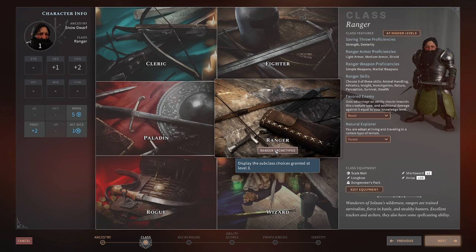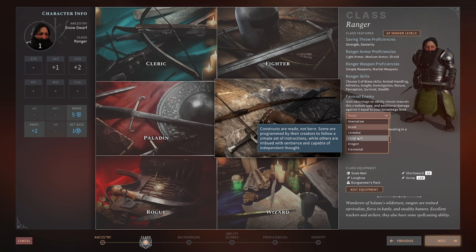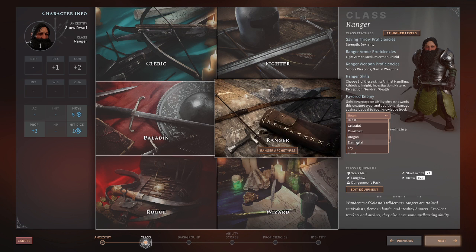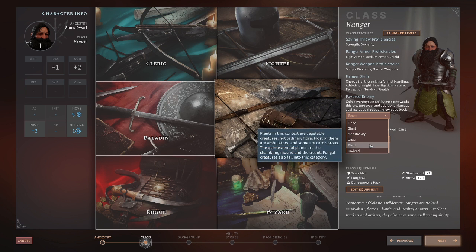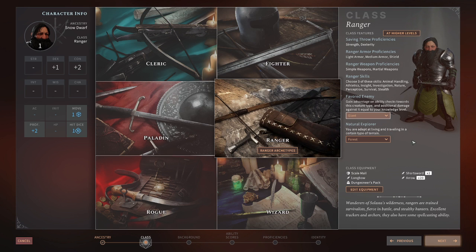You can look at the archetypes here, and you see the note that this displays the subclass choices you get at level 3. As a Ranger you get to pick your favorite enemy, and there's a long list of them here. If you stop on any one of them, you can see the pop-up menu telling you which kinds of creatures are affected — monstrosity, ooze, plant, undead, all kinds here. For us we'll pick Giant. And then because we're a Ranger we get our natural explorer, so we get to pick a terrain type that we travel well in. Because we're snow, we'll continue along that theme and pick Arctic — areas of snow and permafrost are considered Arctic terrain, so we can travel well in those.